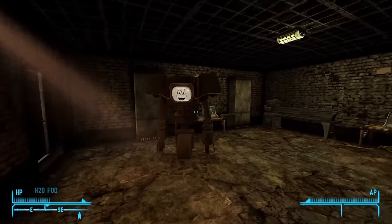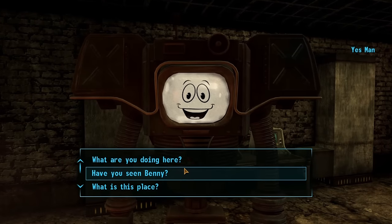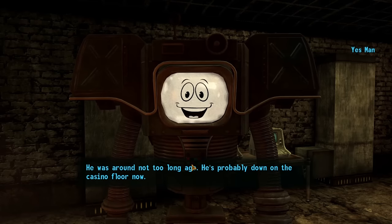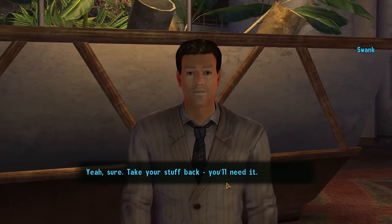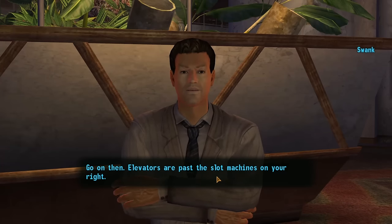I then take all these items I've gathered over to the Tops Casino, where I speak with one of the Chairmen named Swank and tell him all about what Benny did to me. I give him all of the evidence and he tells me I can go search Benny's room and he'll cover for me. I head up to Benny's room and find a Securitron named Yes Man, and I talk to him for a long time to find out that Benny had reprogrammed him to help anyone and everyone. He plans to use Yes Man to take down Mr. House and take over the Vegas Strip. I then try and tell Swank what I found, but this part of the quest bugs, meaning I'll have to fight Benny and his guards.